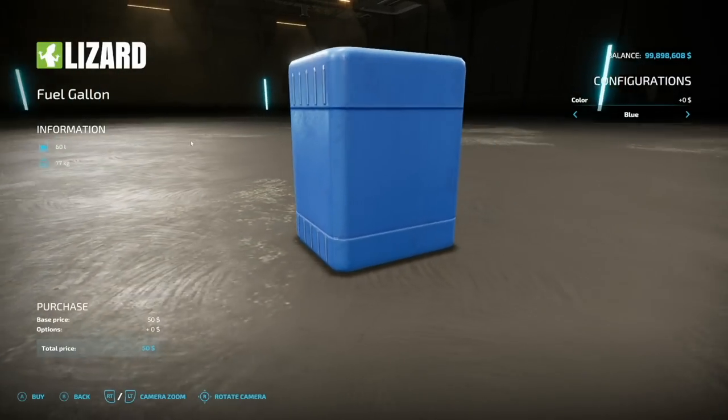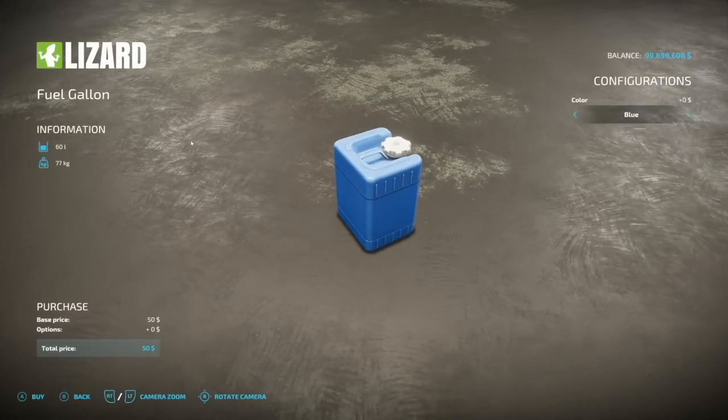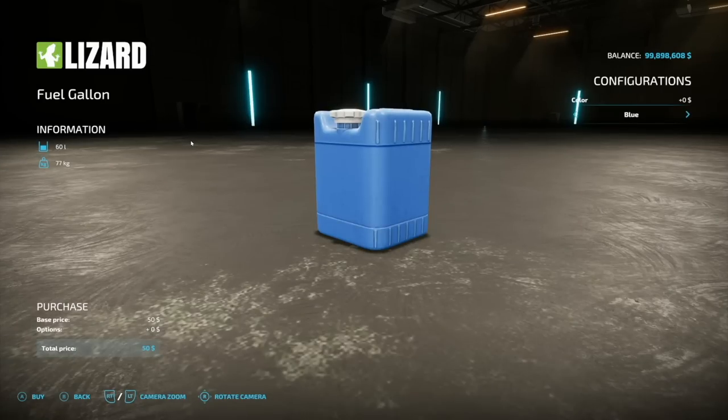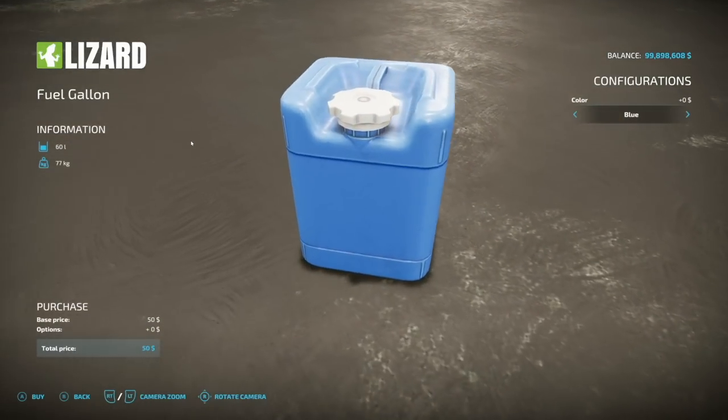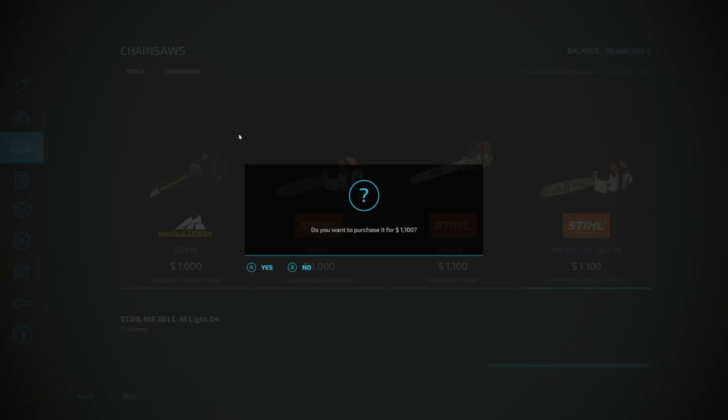Next up is the Fuel Gallon, used to refuel vehicles and store diesel. Color options are blue, yellow, gray, and red. It holds 60 liters of diesel only and will be two slots on consoles. Looks really good.